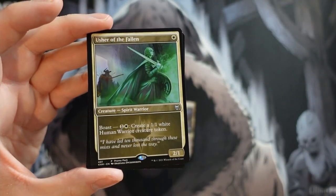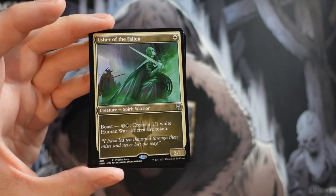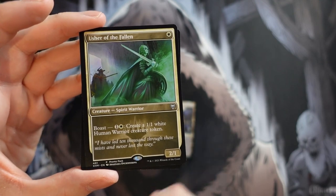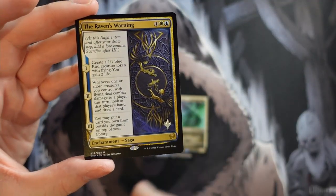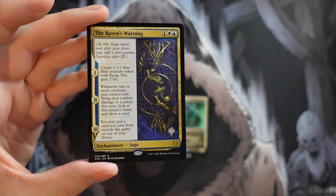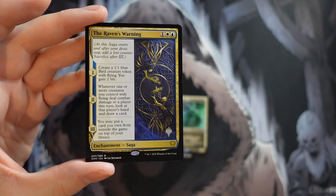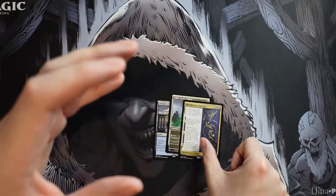And we get Usher of the Fallen — a pretty decent card if you're playing some kind of white weenie strategy in standard, so a nice one to get a promo of. And we get Raven's Warning, one of these sagas. Unfortunately I don't think this one's really taken off, though I have seen some people try to play it. Still cool to get that planeswalker symbol on there.